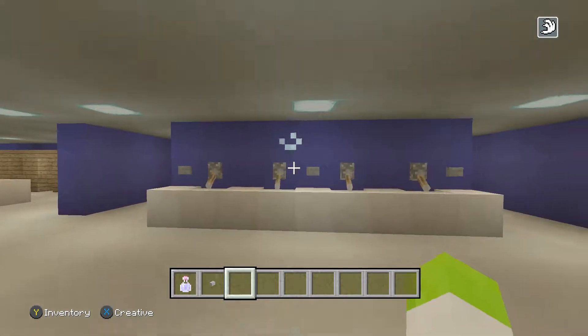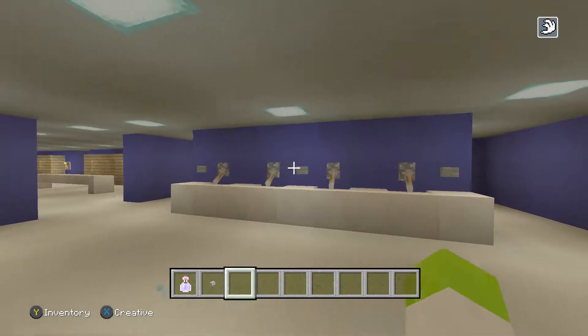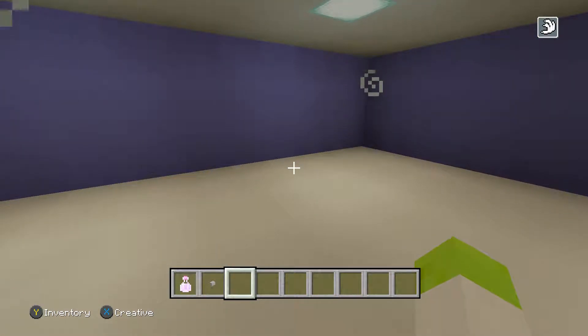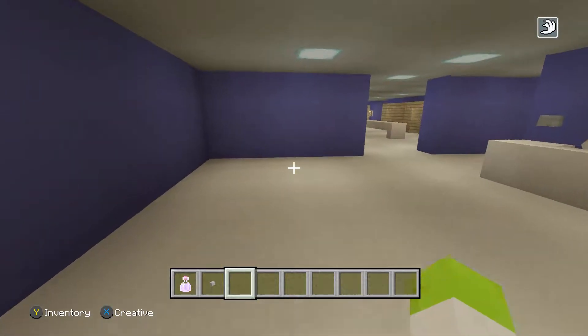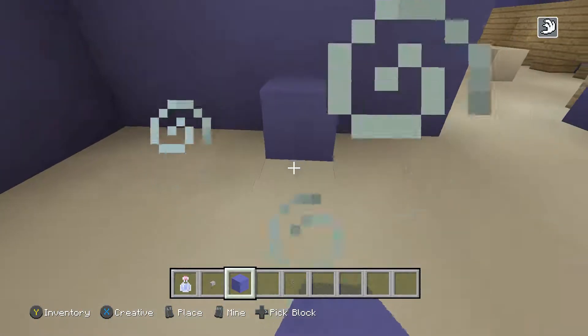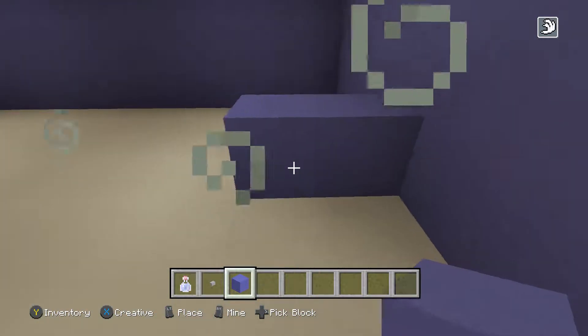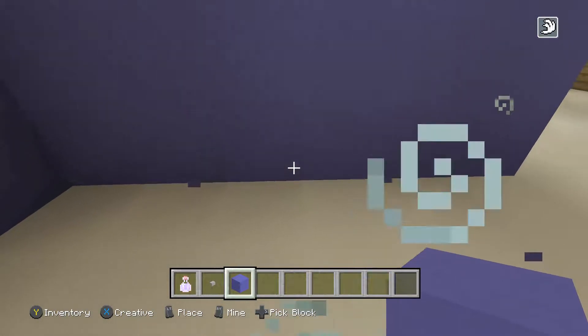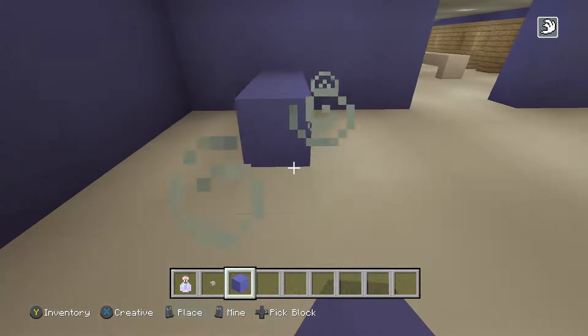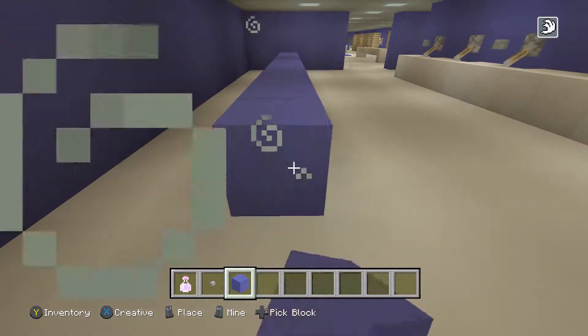I think that looks good. I think that does look okay for just a simple sink design. This is kind of weird because I'm building a bathroom in Minecraft and I'm filming it. Okay, I guess we'll just go with the floor. So, we're gonna have stalls. Oh my gosh, I never thought a day in my life I'd be talking about this kind of stuff. We're gonna add stalls.